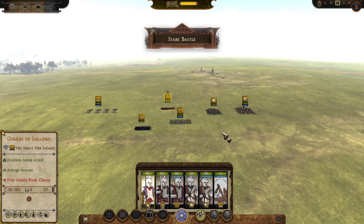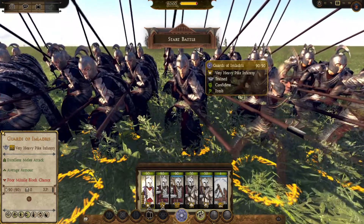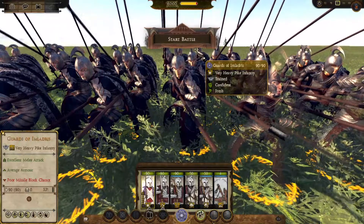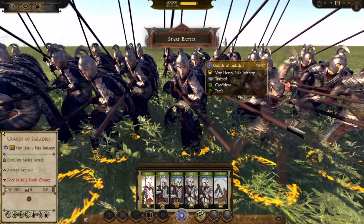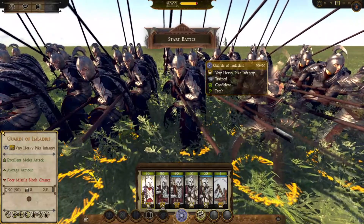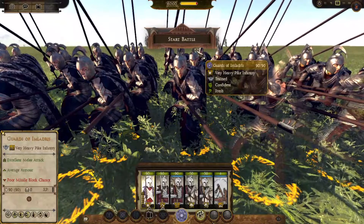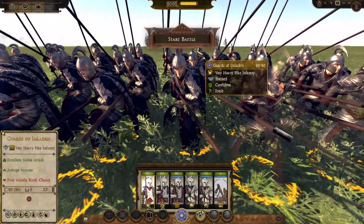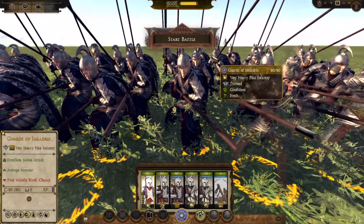Having said all that, I'd say we've broken Imladris down enough to begin looking at the handful of units the faction has in its roster, starting with one of its potential general units. And here is the first of Imladris' potential general units — the Guards of Imladris. I say the first of Imladris' potential units because, unlike many of the other factions we've looked at, almost every unit in Imladris' roster can be its general unit, except for maybe one of its cavalry units, which we'll be getting to later.